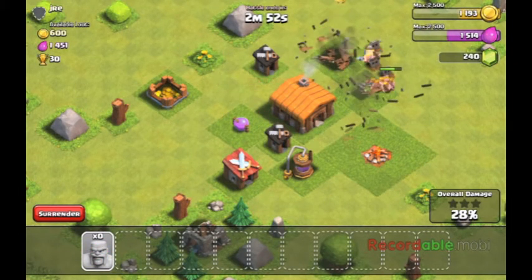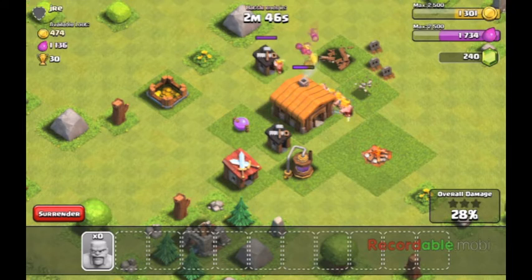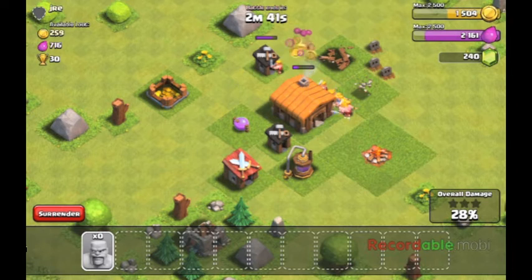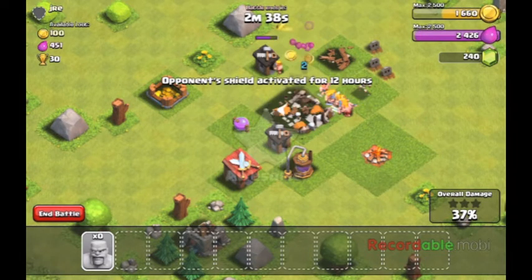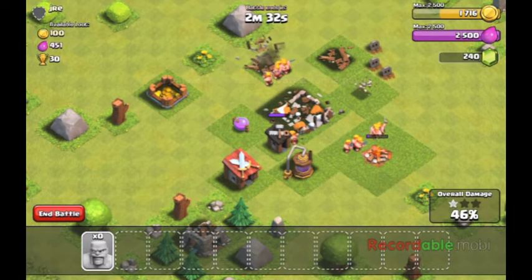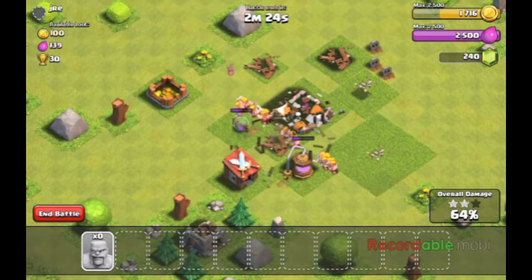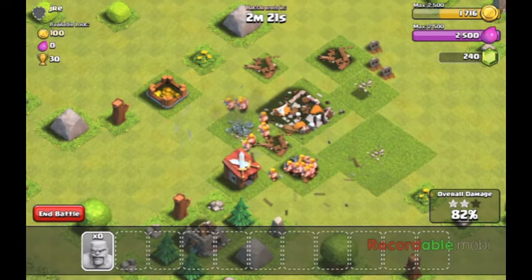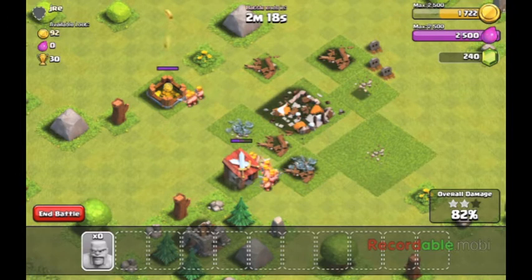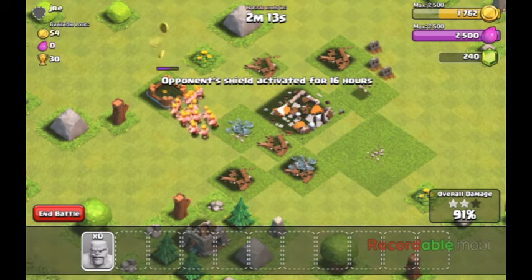Some attack strategy tips: I like to go for the weapons first. That way it leaves your opponent defenseless. And at this stage, that's really easy because they usually have like one or three weapons — maybe a second cannon or an archer tower. But usually they have minimal defenses, no walls, stuff like that. So it's going to be pretty easy to beat people who are at this stage.